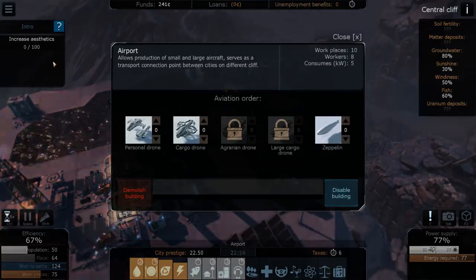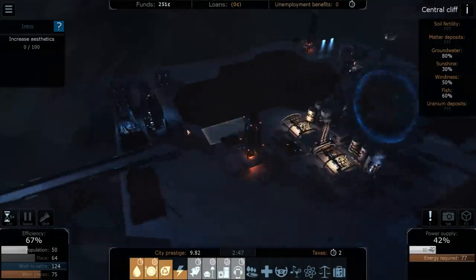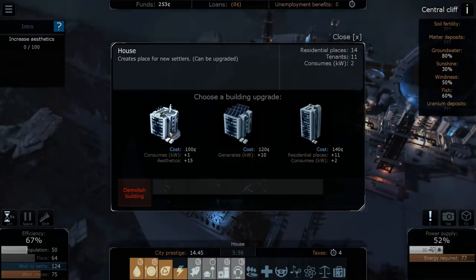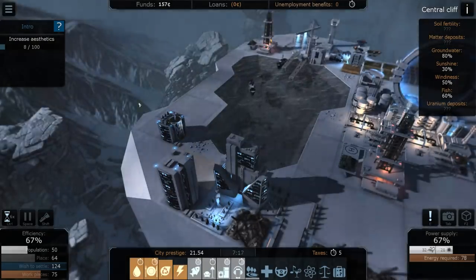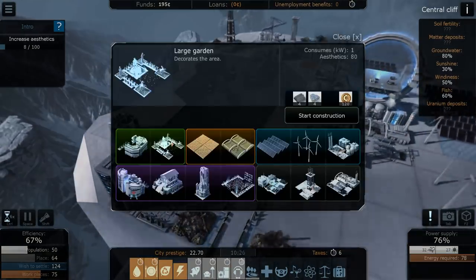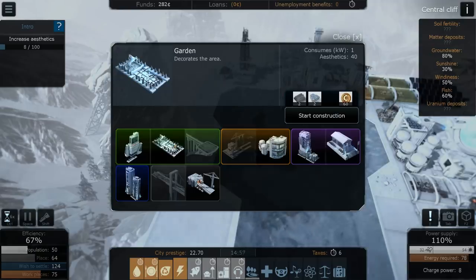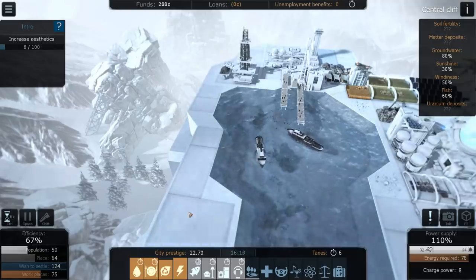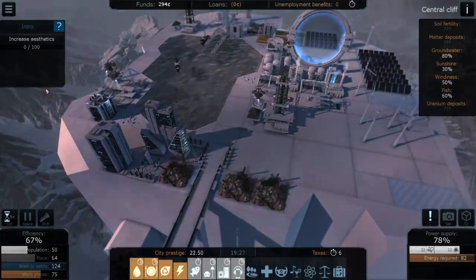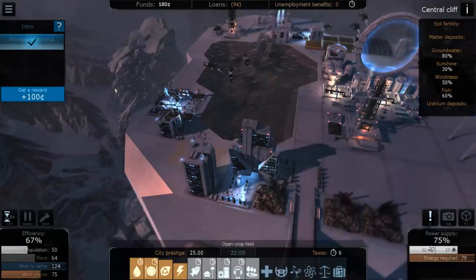To increase aesthetics we need gardens and parks. I'll put a garden on one of these buildings — that increased aesthetics by eight. I can do a large garden for aesthetics of 40, or an even larger one for 80. Let's go with the large one to really boost the aesthetics score. Done!